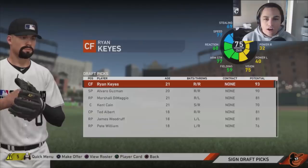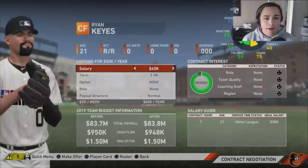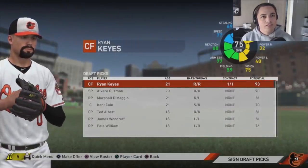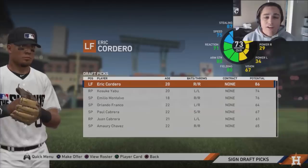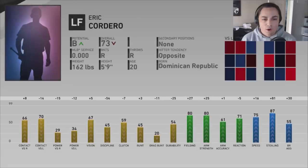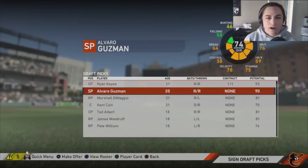Ryan Keys comes in as a 75 overall center fielder — already our best center fielder compared to Cedric Mullins hitting-wise. Good contact numbers at 68 and 77 for a first-year player. He's 21, a blue chip player — fielding stats pretty decent, 77 strength, 77 speed. I'm happy we went with that first pick. Eric Cordero turned out to be 73 overall with 86 potential — we made the good pick.